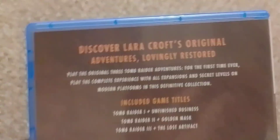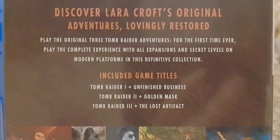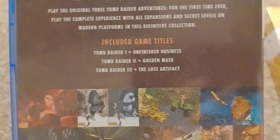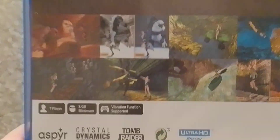Now you've got to keep in consideration the base game itself. The back reads: 'Discover Lara's original adventures lovingly restored. Play the original three Tomb Raider adventures for the first time on modern platforms.' The definitive collection includes Tomb Raider plus Unfinished Business, Tomb Raider 2 plus Gold Mask, and Tomb Raider 3 plus The Lost Artifact. It only takes five gigabytes, and it shows you what it looked like then versus now.